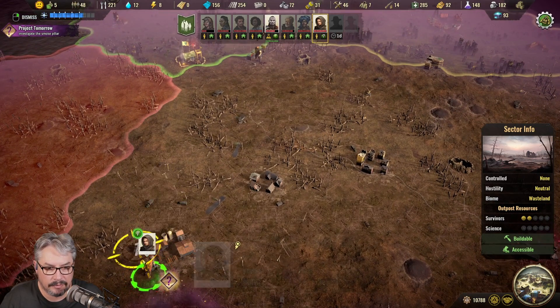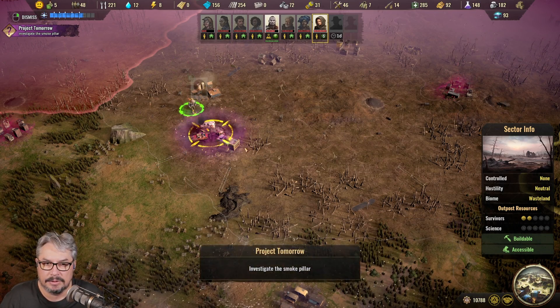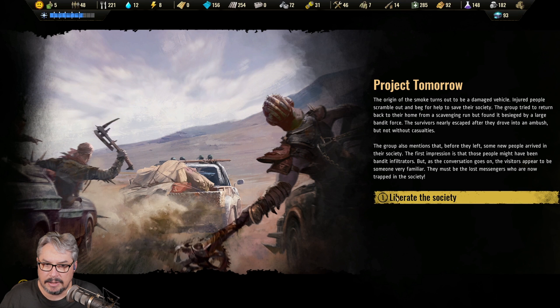The origin of the smoke turns out to be a damaged vehicle - injured people scramble out and beg for help. The group tried to return from a scavenging run but found it besieged by a large band of force. The survivors nearly escaped after they drove into an ambush but not without casualties. The group also mentions that some new people arrived in their society - the first impression is that those people might have been bandit infiltrators, but they appear to be the lost messengers now trapped in the society. Liberate the society.